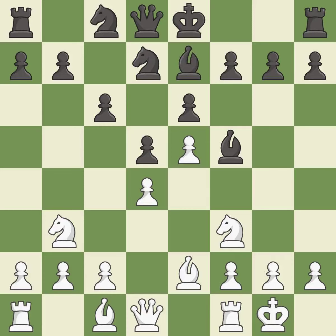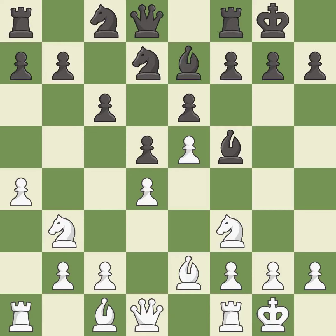This develops a bishop off its starting square, getting it into the action. Castling develops a rook while also moving the king to safety. Castling to the same side of the board as the opponent tends to lead to less sharp positions as compared with opposite side castling.